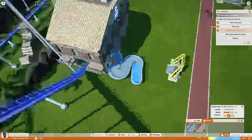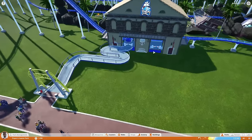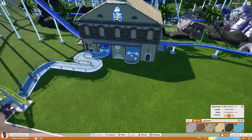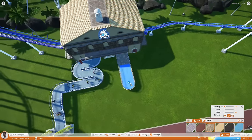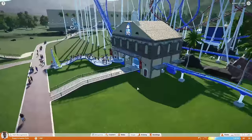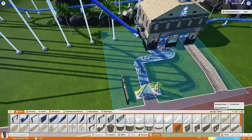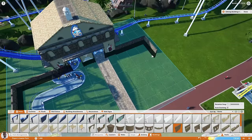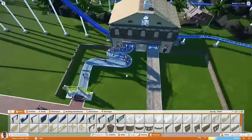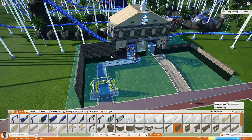I do have one regret about this build — or maybe not really a regret. We did this kind of longer queue system for the entrance, but then for the exits I ended up just going straight across. I started to copy it but then stopped myself. The end result is that the main structure around this ends up being a little asymmetrical, but it does open up a section over here where we're able to do a little bit more decorating. So that kind of worked out — I have mixed feelings on it.